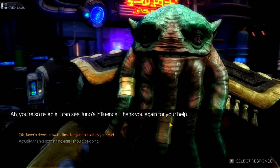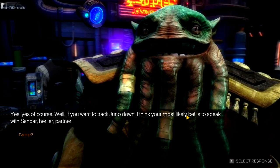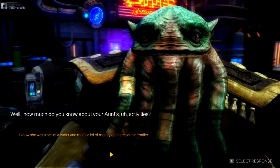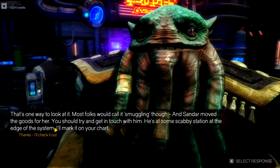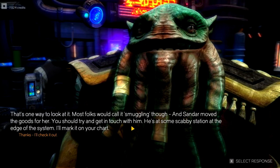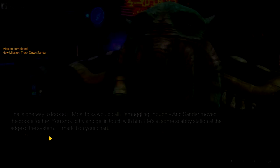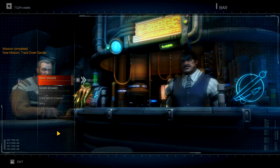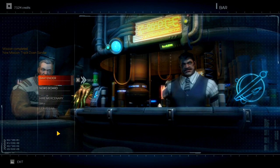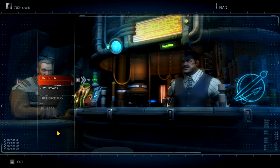Orzu says: 'You're so reliable — I can see Juno's influence. Now it's time to hold up my end.' He tells us that to track Juno down, we should speak with Sandor, her partner — a smuggling partner who moved goods for her out on the frontier. Sandor is at some station at the edge of the system, which Orzu marks on our chart. So that's what we'll be doing in the next episode! Thanks so much for watching — if you liked the video, hit that like button, subscribe for more daily videos, and leave a comment about the sound and music. This is Zul'jin signing off — see you next time!